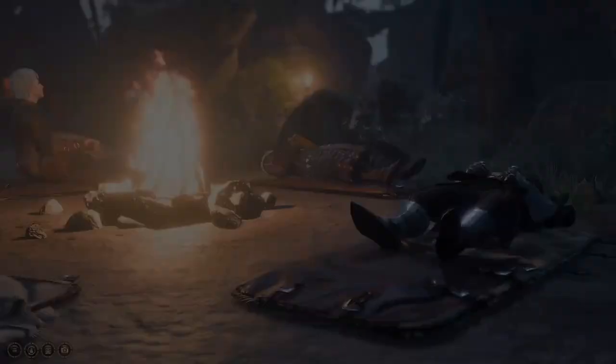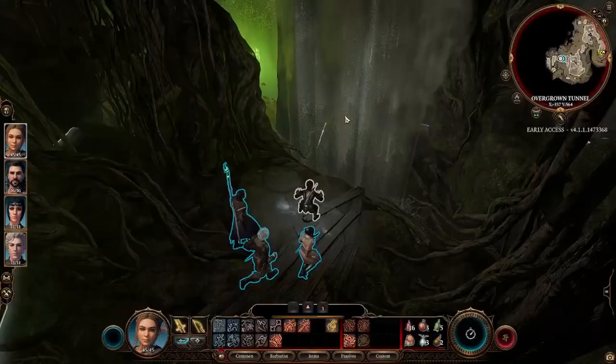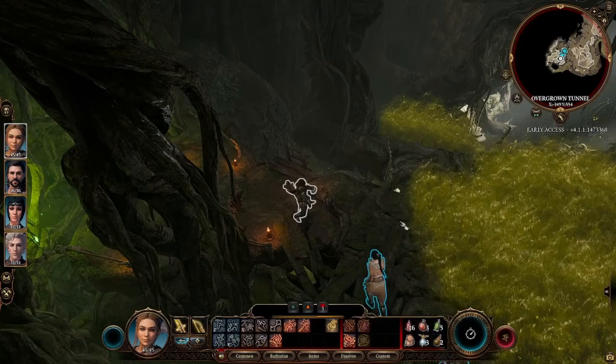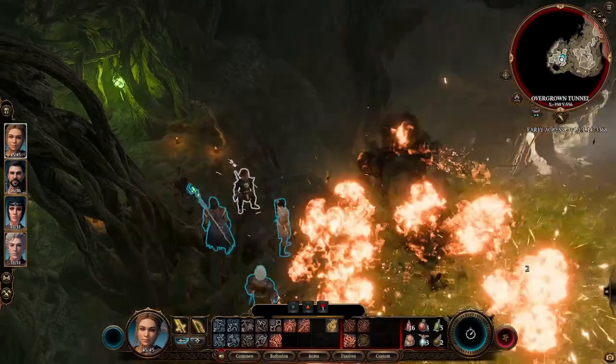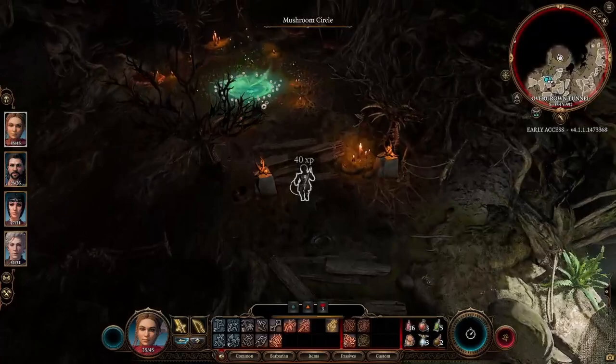Once you're done there, you can exit the cave to long rest if you've used up all your spell slots. Or, if you're an edgelord, go straight to the waterfall and throw the candles to clear the poison clouds. You will run into some traps on the way down, so be prepared to lose health. You might run into another door on the way down that leads to the Underdark — you used to need a mask to open it, but now you don't, so be mindful of that if you're watching this during the later patches.